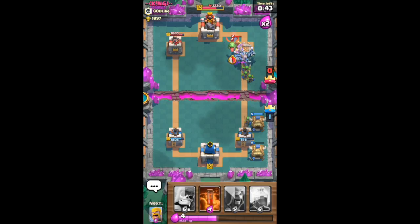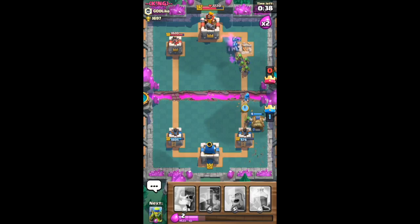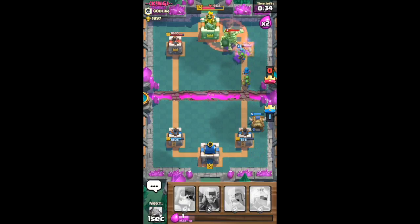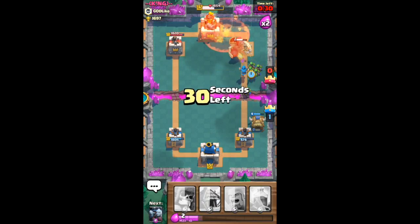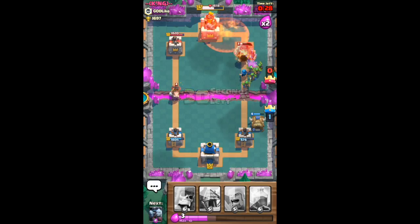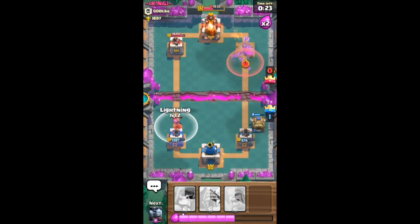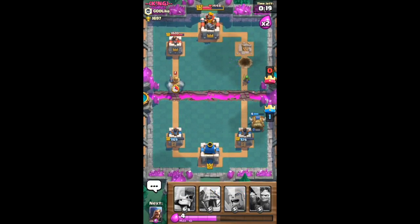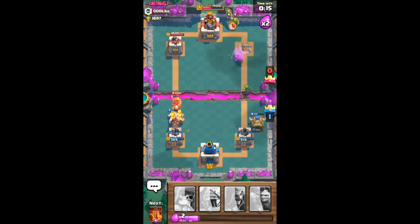He has the prince. I don't know why people use regular skeletons - if you use them, good for you, but I don't really see the point. Let's put down the poison spell. He's going to the other side so we're going to lose those guys. Let's lightning that hog so he doesn't destroy that tower - he has about half life now.